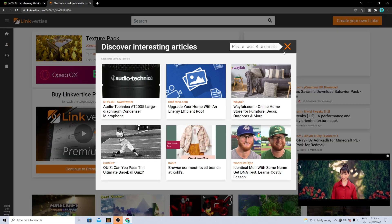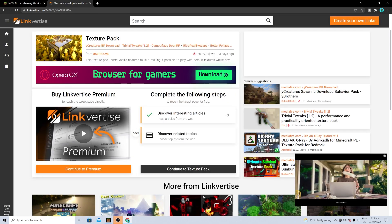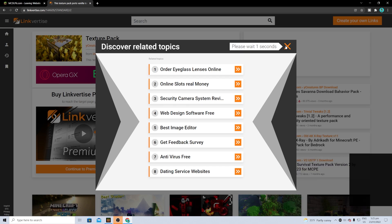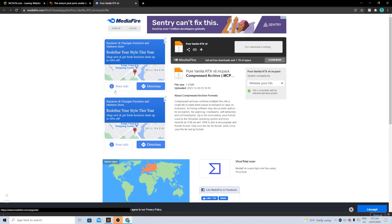We're downloading these packs to support the creators, so make sure you use these links. Just be patient with that process, and once you're done, go to where it says 'Continue to Texture Pack.'